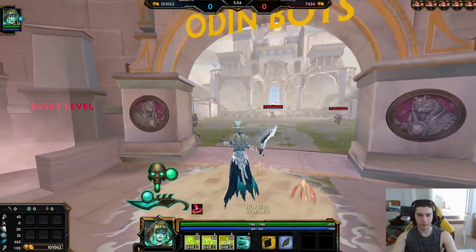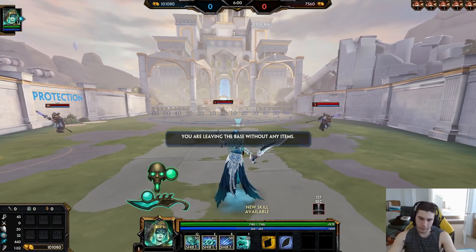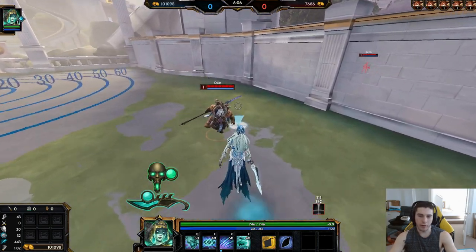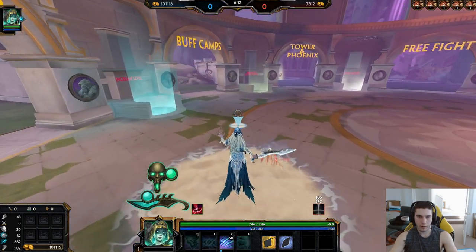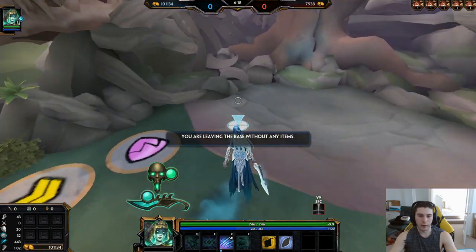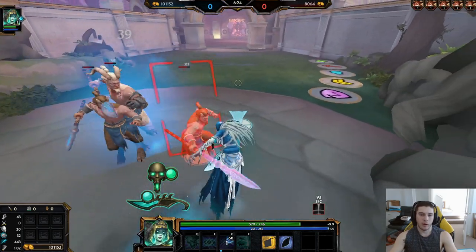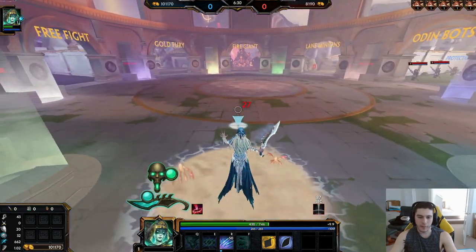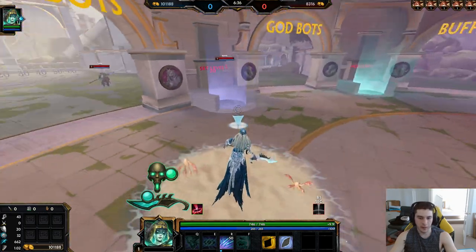Let's go over leveling order. At level one, basically every game you get the three. It does the most damage and allows you to auto cancel really quickly on your early clear. You'll start pulling this buff and hit it with the dash through and the claw. You will do the most damage with that three, with your auto in between.